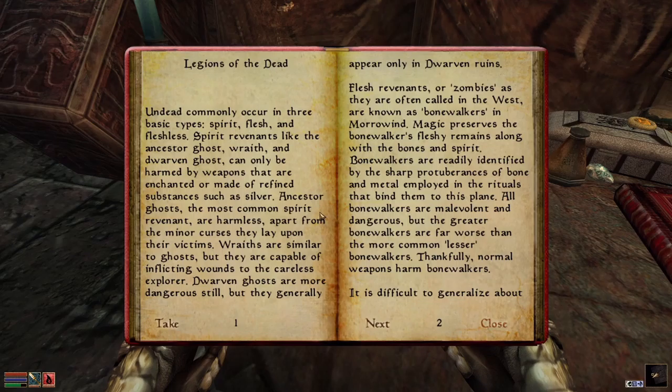Undead commonly occur in three basic types: Spirit, Flesh, and Fleshless. Spirit revenants, like the Ancestor Ghost, Wraith, and Dwarven Ghost, can only be harmed by weapons that are enchanted or made of refined substances such as silver.